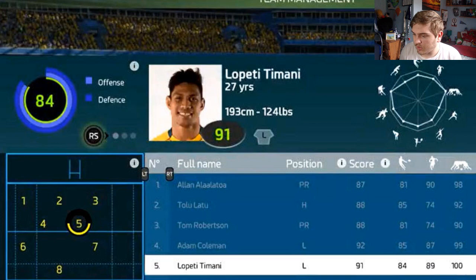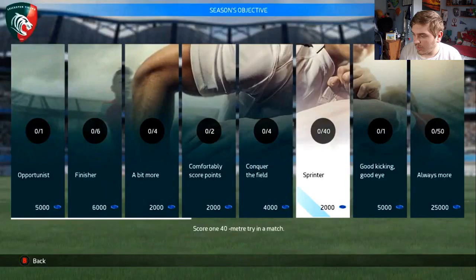Then we've got the career mode, where you become a manager and control your team. These are the targets you get given and the stuff you have to succeed at in order to get more money. You have categories like sprinting and conquer the field — I'd imagine you click on them and it explains the targets in that category. It says you have 40 different targets and so far you've achieved zero, which is quite interesting.